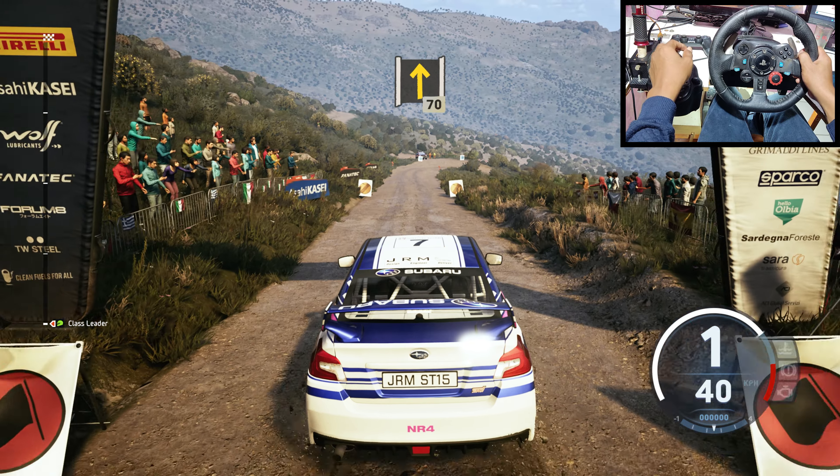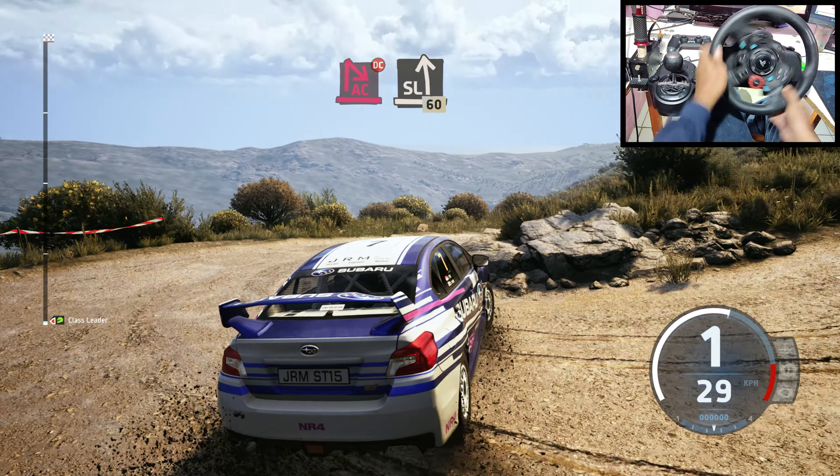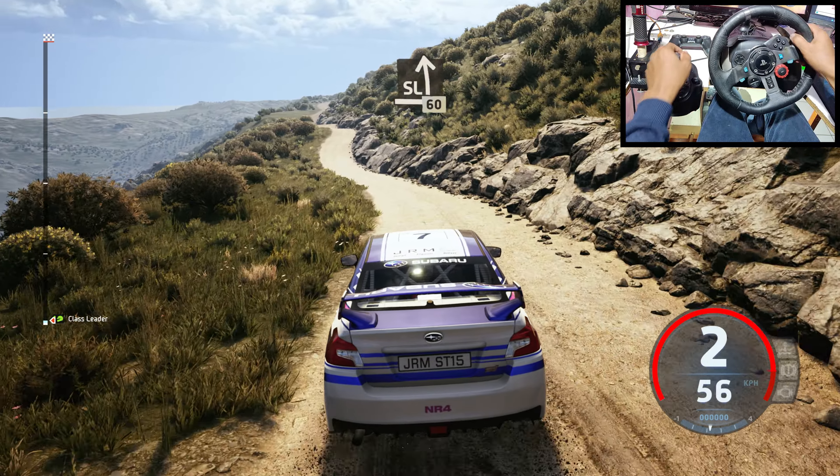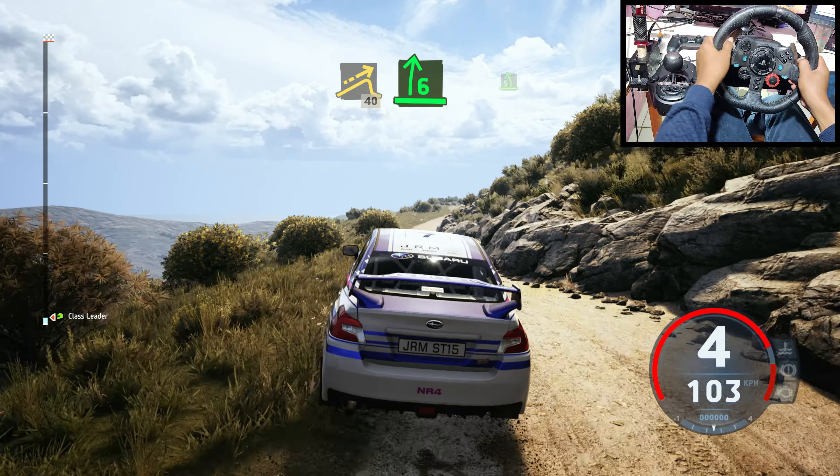Go 70. To the cute heavy right. Double cut. And slide left. 60. Left of a jump. 40. 6 right. To 5 left.